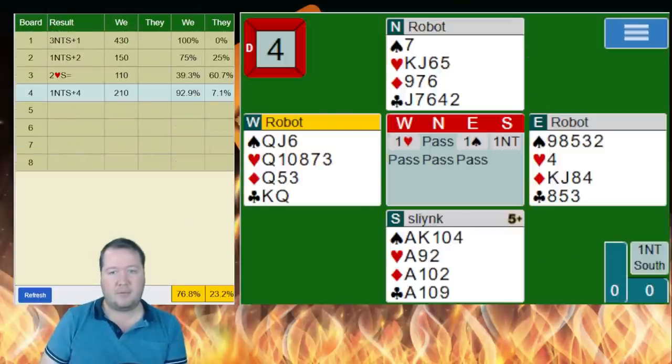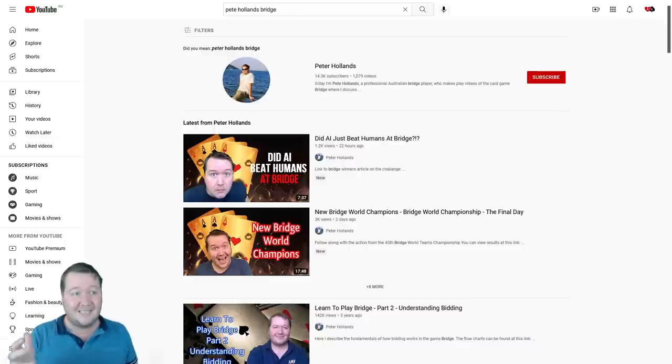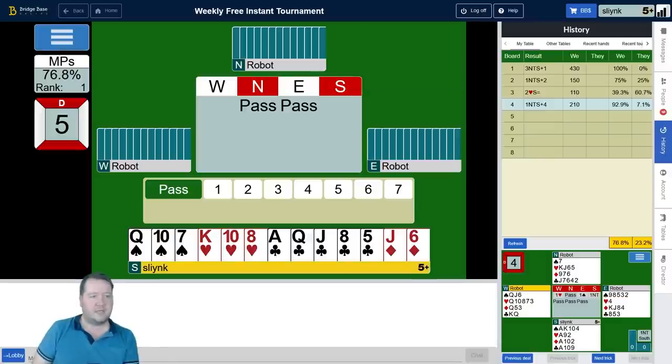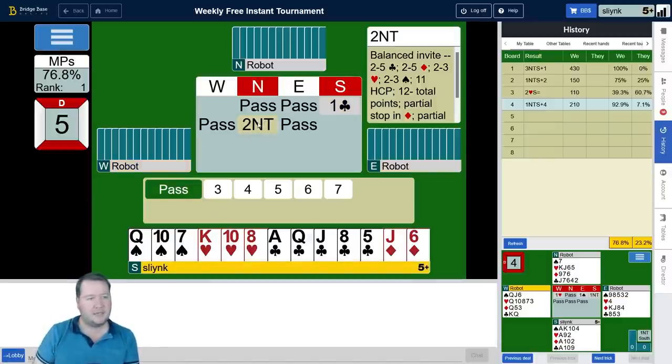Just before we get on to the next board, I wanted to quickly mention that most of my viewers aren't actually subscribed. If you like what I do and really want to help me out, subscribing really helps. On YouTube, you can create an account completely for free, look for Pete Holland's Bridge, and just subscribe — it's as easy as that. You'll get to see more videos and it doesn't cost you a dime. Next board: flat 13, so pass, pass to me, a club — two no — go partner! Do we have any chance here?